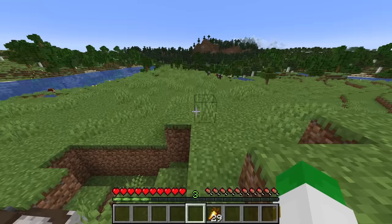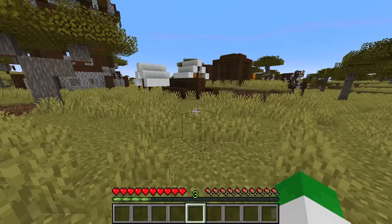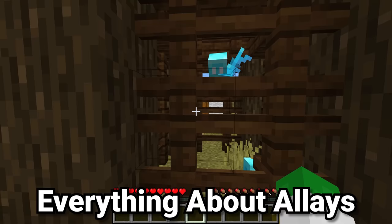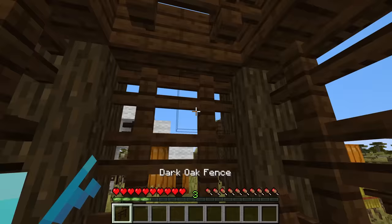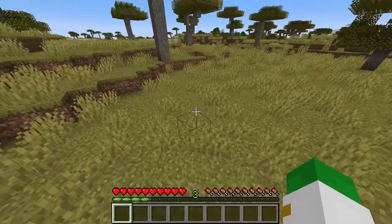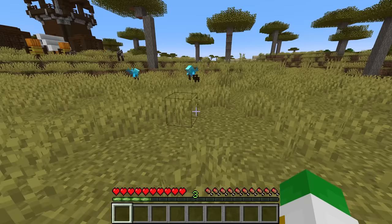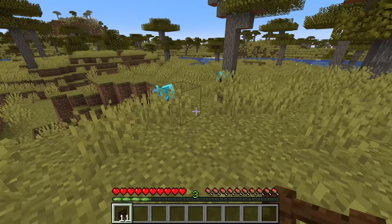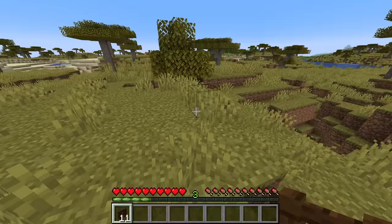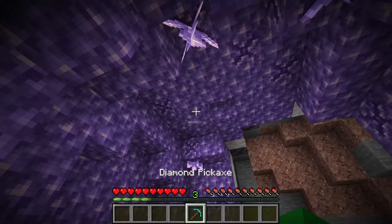Now on to the semi-pet types — mobs that are not fully tameable but have uses that make them be like pets. The first is the allay, added in Minecraft 1.19. Give an allay an item by right-clicking it with that item, and that allay is then tamed to you — it'll roughly follow you around. If you place down an item of that type on the ground, it will go and pick up those items, then fly towards you trying to throw them at you. If you aren't able to pick them up in time, it'll simply pick them up again and come back. You can also find allays inside Woodland Mansion dungeons.